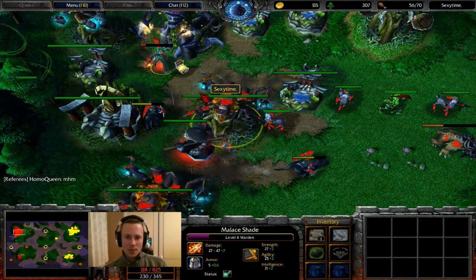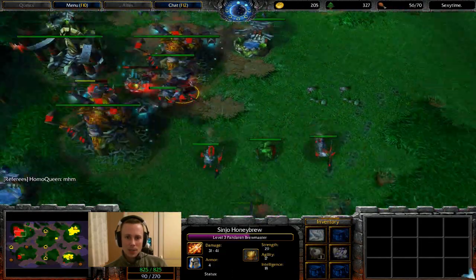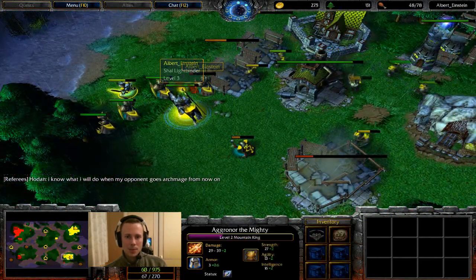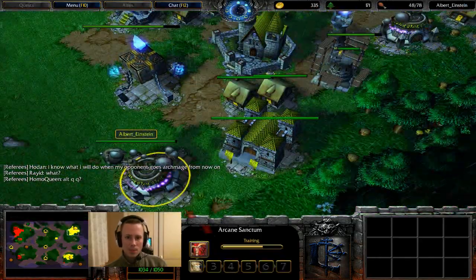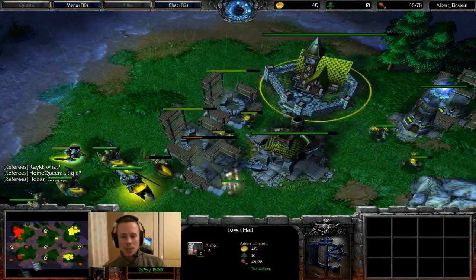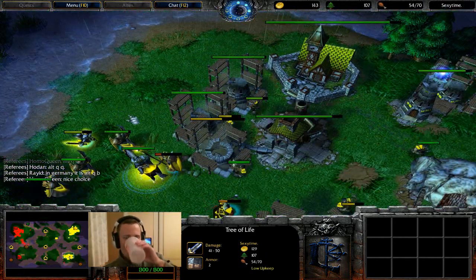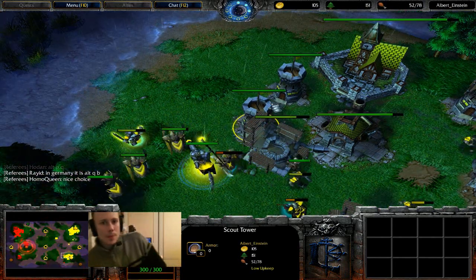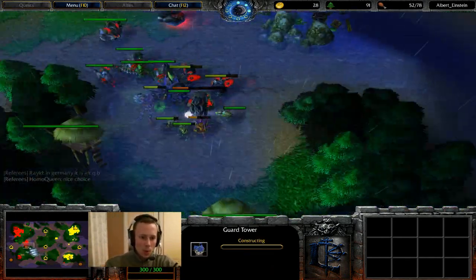Warden picking up another Orb of Venom and a Staff of Preservation for each hero — lots of potential here for saving units and potentially denying experience for Albert. More Spellbreakers and then a Priest coming out for Albert. Albert does have this expansion going for him. If Albert can find a way to secure this expansion and then be brave enough to go out creeping so that Sexy Time doesn't get all the experience on the map, then he'll be in a good spot.